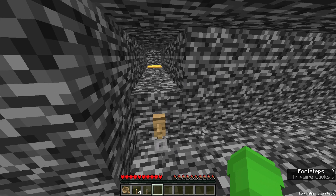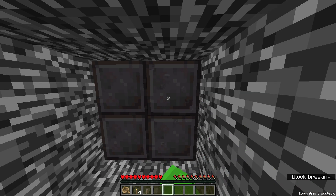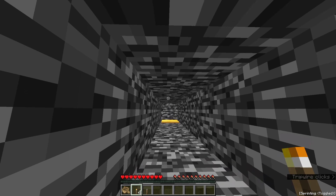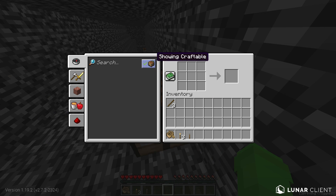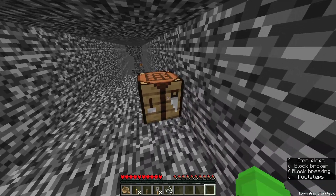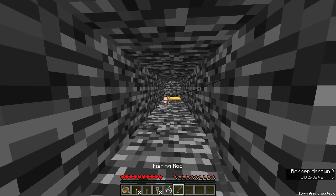I immediately realized that the pressure plate probably opens the netherite door, but how do I activate it? Do I just throw a torch onto here? I'll just punch this. Fine. Can I throw this onto here? You can try. My torch is gonna despawn. I have show craftable enabled and there's nothing I can craft. I'll have to break this. Oh, I can make a fishing rod or a bow. But I don't have any arrows, so I'll make a fishing rod. I can get my torch back now.